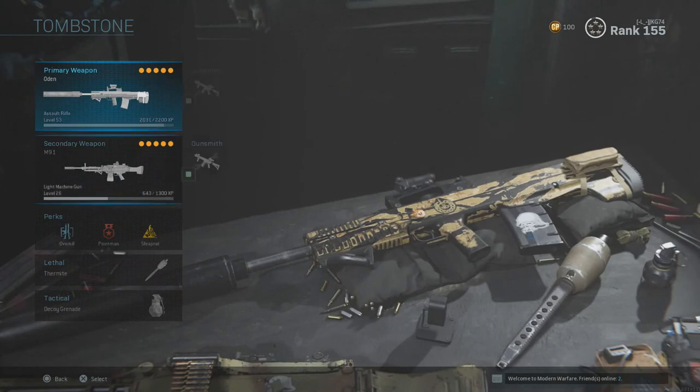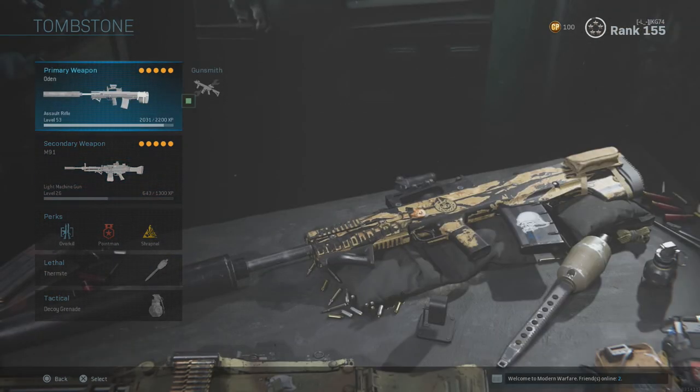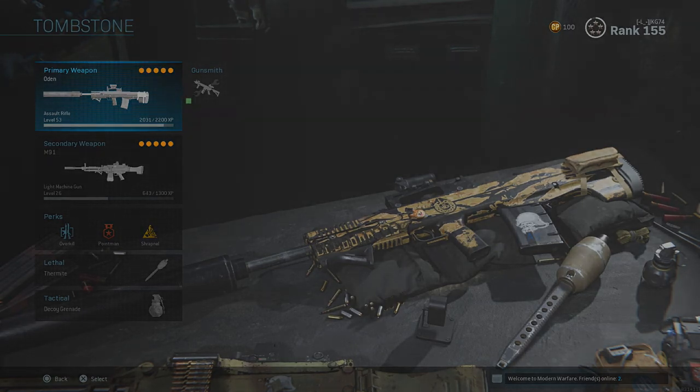This is my point maker class, but I'm not going to explain the whole thing until I've perfected it. As far as I know, the Odin is a strong weapon. If you want to learn more about Call of Duty Modern Warfare, subscribe for more because there's going to be more content like this coming up.